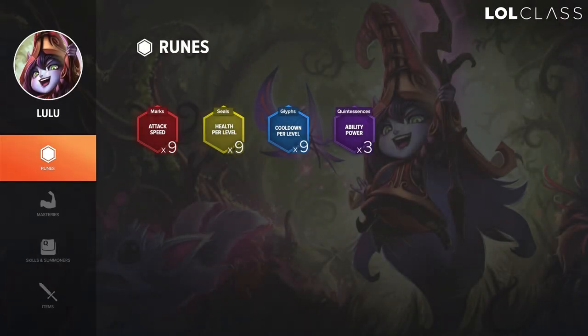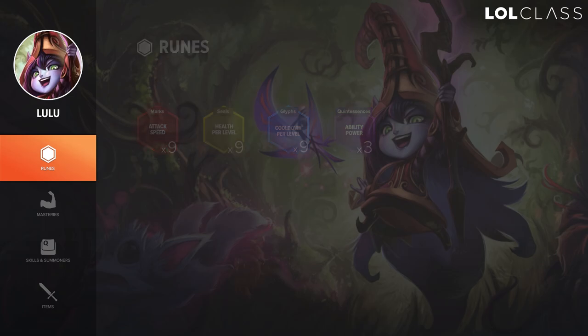For runes, I go HP per level seals, attack speed marks, CDR per level blues, and AP quints. You can change the blues if you want — if you have a really dominant lane, you can go flat AP instead of CDR. Most likely in any other case, you'll go for this rune page. Some people like magic pen reds, but I prefer attack speed a lot more since you get more autos, especially against melee champions. Against some ranged matchups you might go magic pen, but then they can maybe outpush you against something like Quinn or Graves.